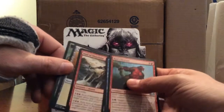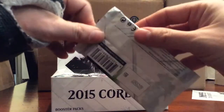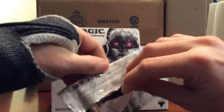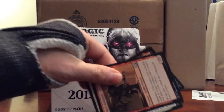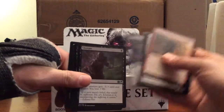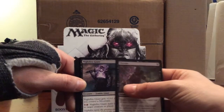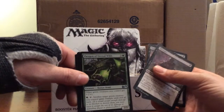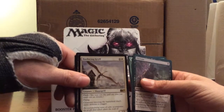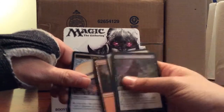This is my very first video, right at the new year of 2015. First uncommon is Ulcerate, second uncommon is Nightfire Giant, and Paragon of Eternal Wilds. The rare is Hushwing Griff - one white, two - 2/1 with flash and flying. Creatures entering the battlefield don't cause abilities to trigger. It's not a bad card.